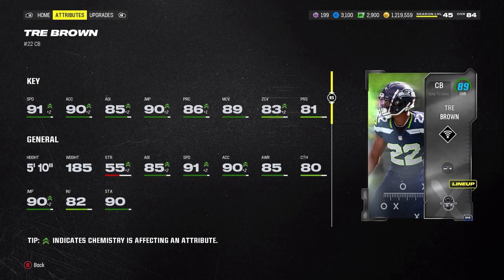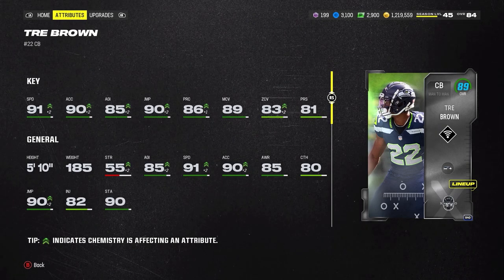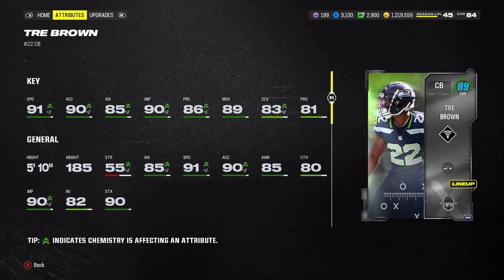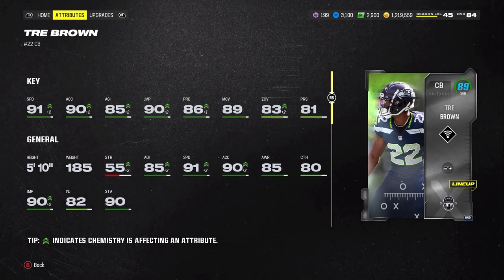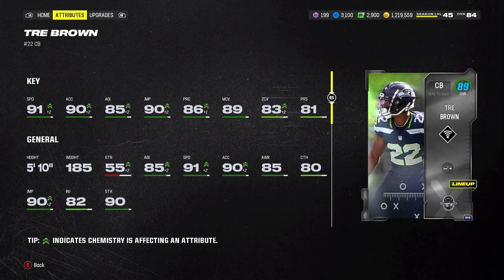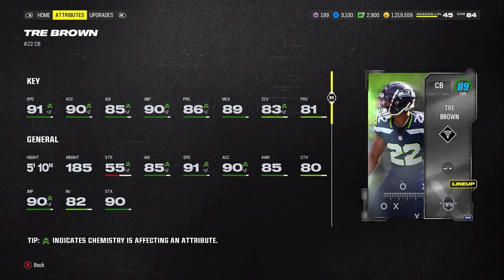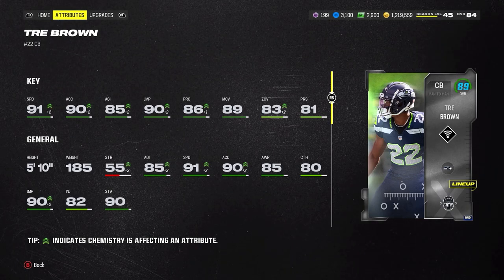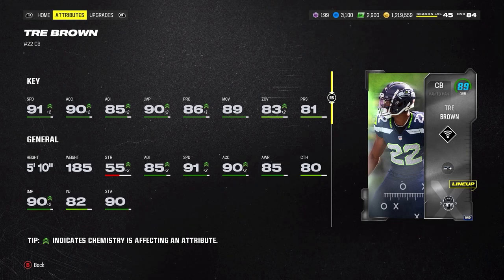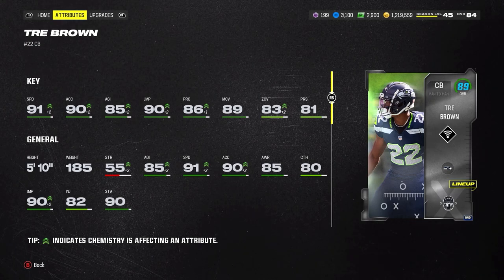Having good man coverage as a nickel corner when you're manning up a lot of people is definitely going to help out. He's got 91 speed, 90 acceleration, 85 agility — really good stats. The couple of problems I have with this card: first, they only gave him 81 zone coverage. I actually have a strat item that increases my cornerback's zone coverage by 2. I would have liked to see 83 zone coverage and maybe 86 man coverage to balance out his man-zone a little bit better. But this card is still pretty fine in a man coverage scheme.